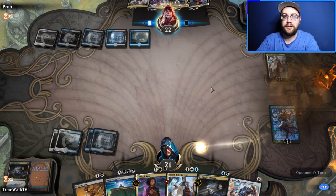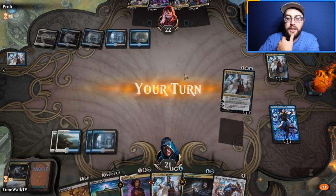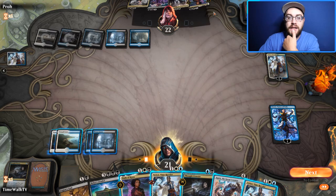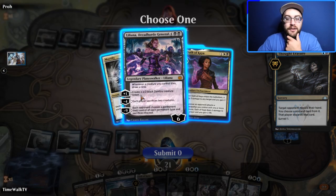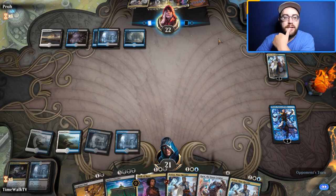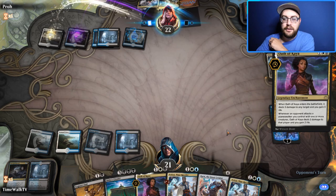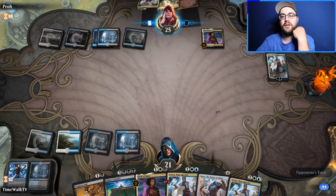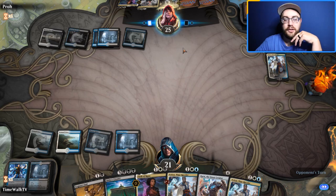They drew a D-Spark — not a big deal. Teferi isn't doing much. They have Liliana — we can't really beat that, so we Thought Erasure it out of their hand. We can't beat that threat, so we put it on the bottom. They may Oath of Kaya to kill our Narset — they draw a white land and will Basilica Bell-Haunt. We bounce the Oath with Teferi, but they found their white source.